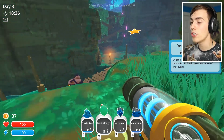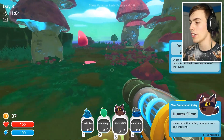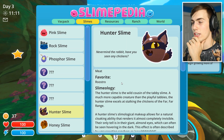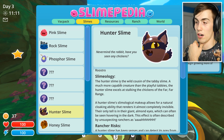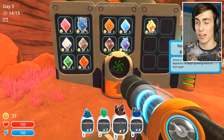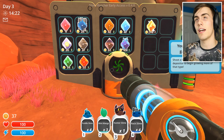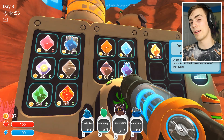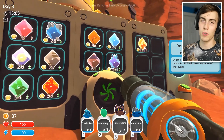There's a new slime! Hey dude — I'll throw away my rock plorts for you! He died, and I'm about to die too. No, it's all good. Another one — what the hell are you? A hunter. These are the hunter slimes. I'm going to look at you in the Slime-pedia. He likes roostros — he's a meat eater. Wild cousin of the tabby slime. The hunter slime excels at stalking the chickens of the far-far range. Back at the ranch — the hunter plorts are worth a lot. I'm going to take my hunter slime, feed him a honey plort, and make hunter-honey largos.